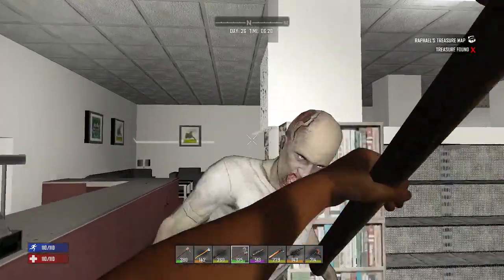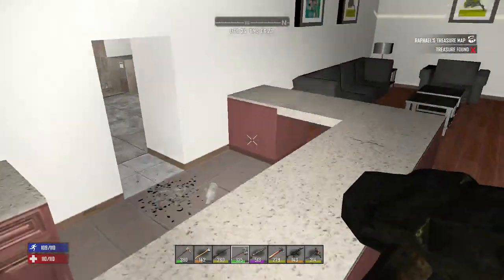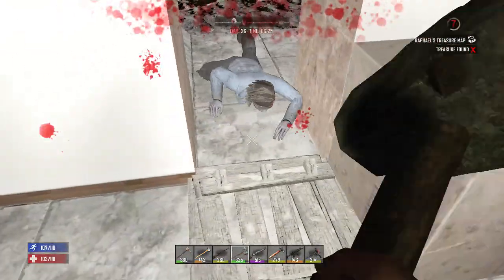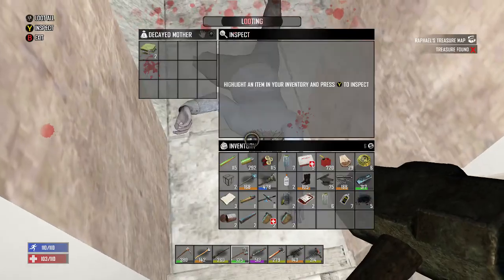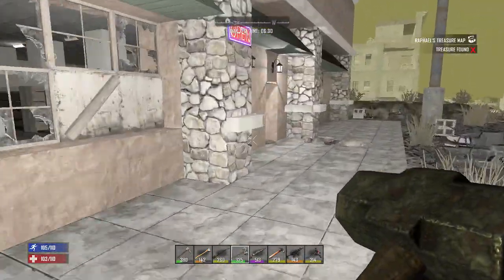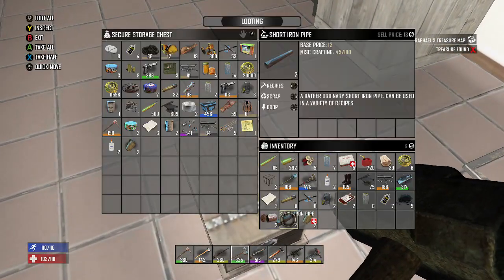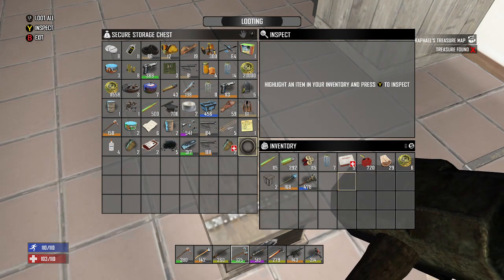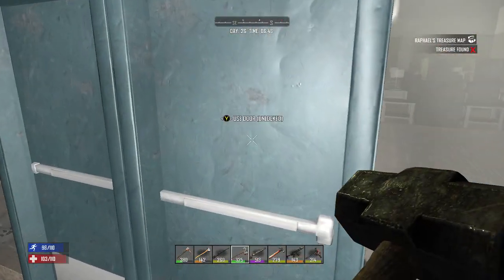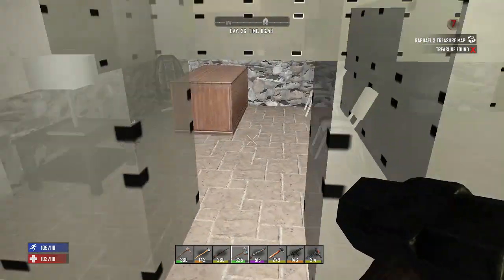It sounds like I have somebody in here with me. Since we're right here next to our stores, let's go dump the stuff we have into storage real quick, and then we'll probably hit this bank next. Hello? Anybody home? Probably not.